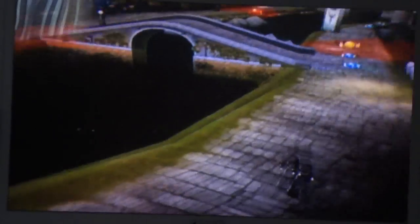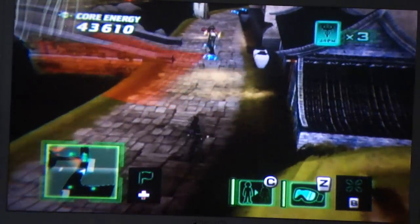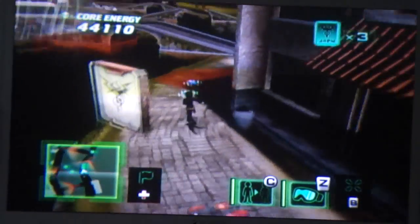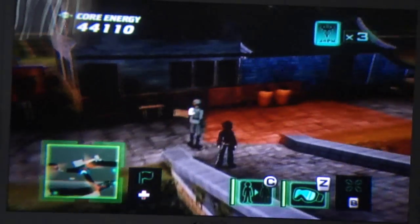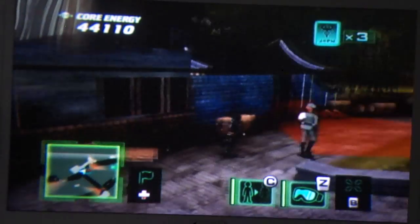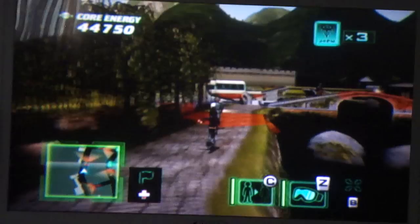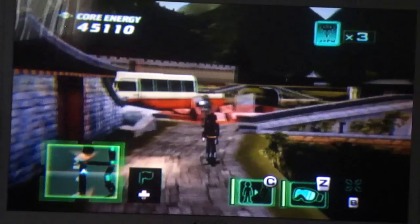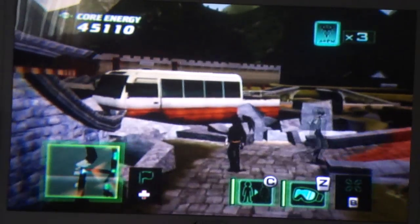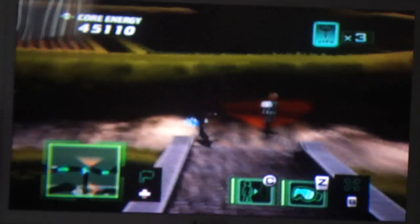There's Mylene — there she is. Alright, I don't necessarily need the core energy. As long as I find that sixth box, that's all I care about. And the core energy too, but I care more about the sixth box.